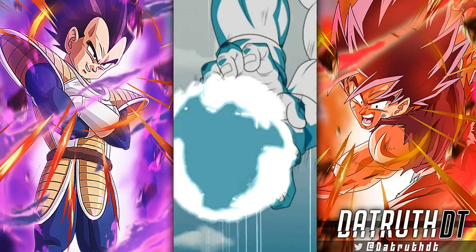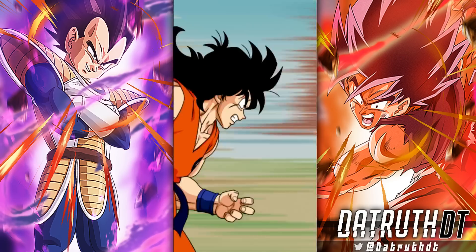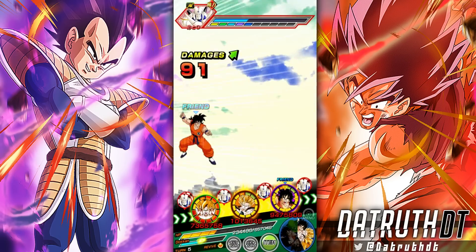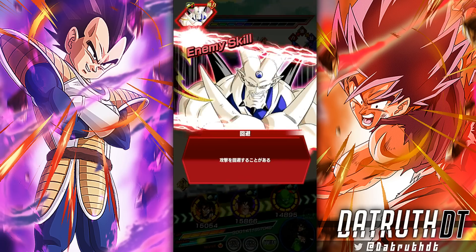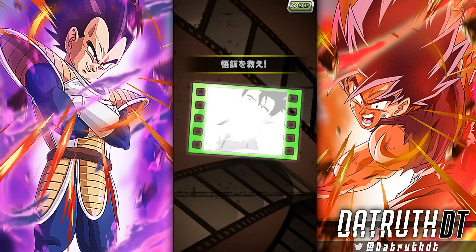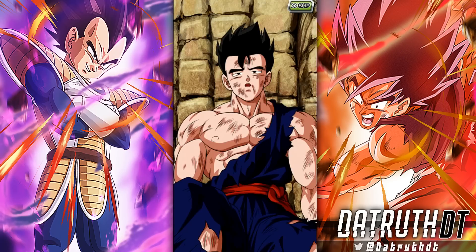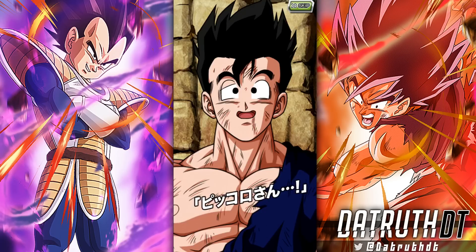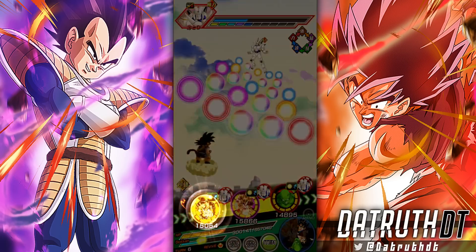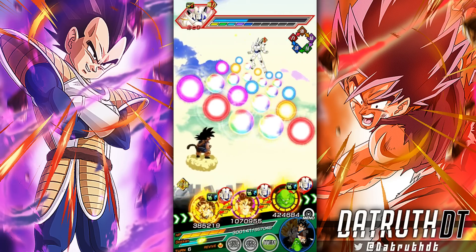As long as Yamcha doesn't fold here, we are good to go. Let's pop the support memory. Sin is about to super attack — no super, beautiful! The support memory is going to proc. We saw our HP go up a little bit at the start of the turn. Here is the animation — Gohan and Krillin! Piccolo, son — wait, no, it's Krillin. I love that that version of Krillin is a character we can get.